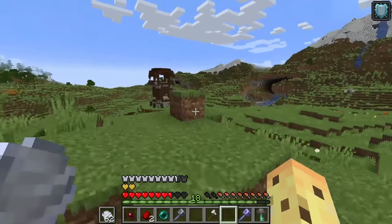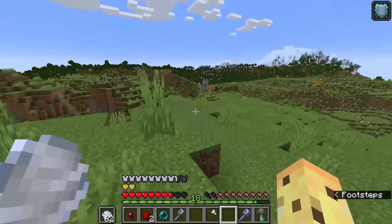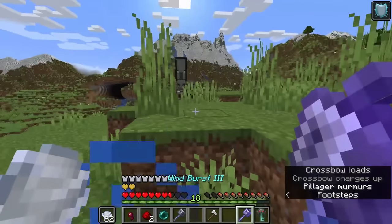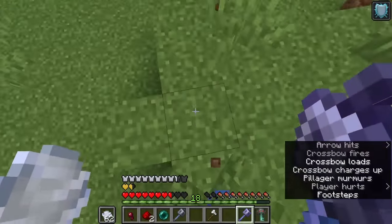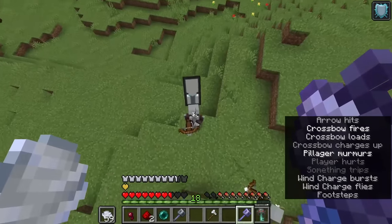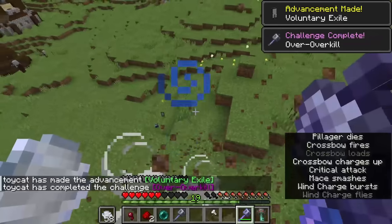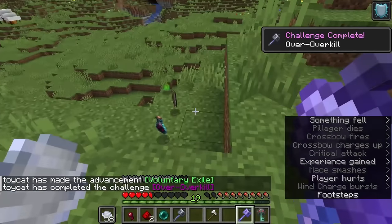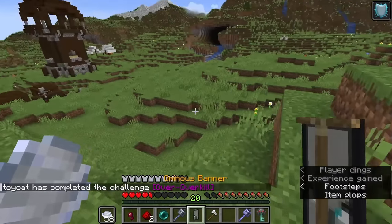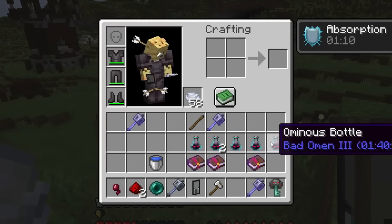The ominous part of this update covers ominous keys, ominous vaults, and the ominous effect, but the simplest way to think about it is as a reworking of the Bad Omen effect. This is what you get when you kill a pillager captain. Now instead of just being given an effect like before, you get one of these Bad Omen bottles, which come in five separate levels.